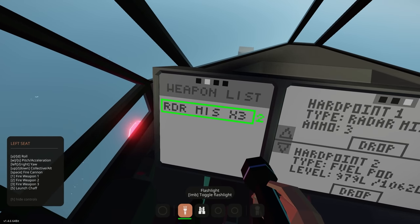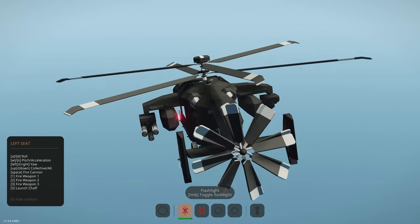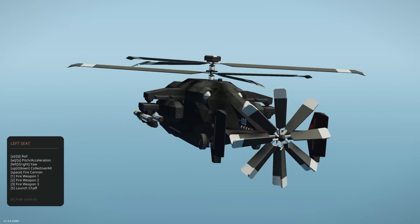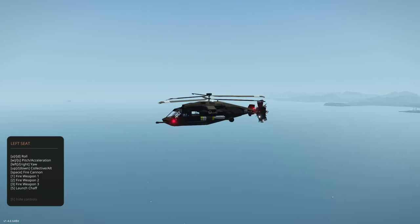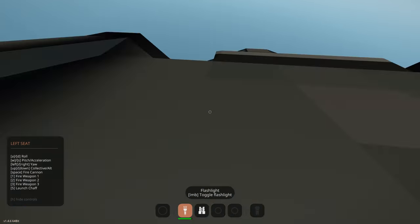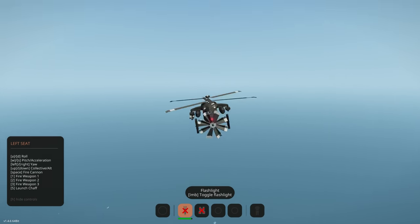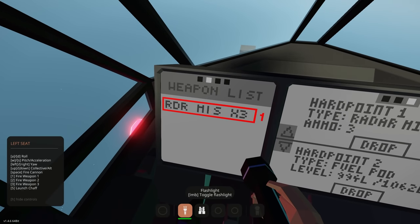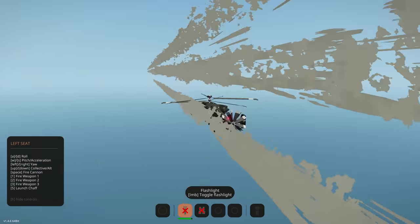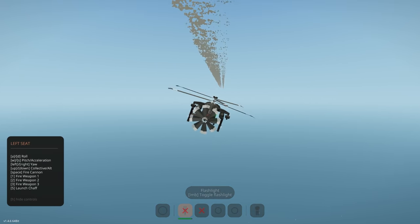The gyro systems on here probably counter the lopsided weight — the creator clearly has some custom stuff. Switching to the other hardpoints: one, two, and three — and it actually tells you how many you have left, which is pretty cool. Back to level now. Pretty cool helicopter, very interesting, and definitely fast — there's a custom gyro in here.